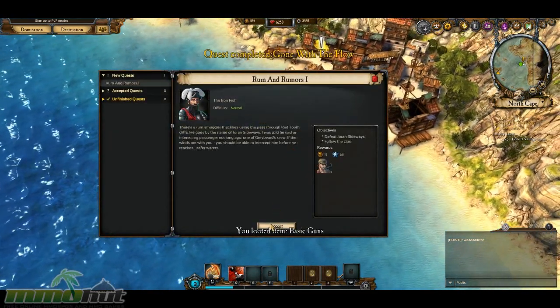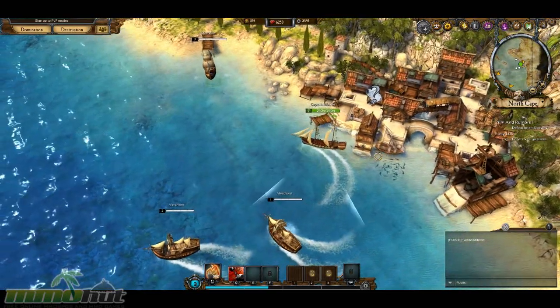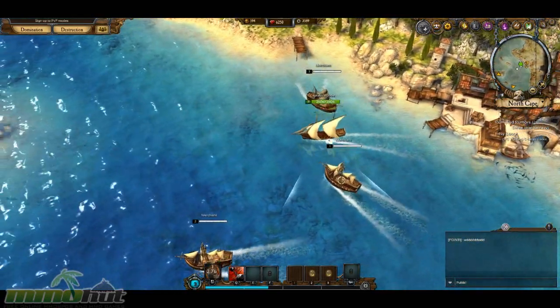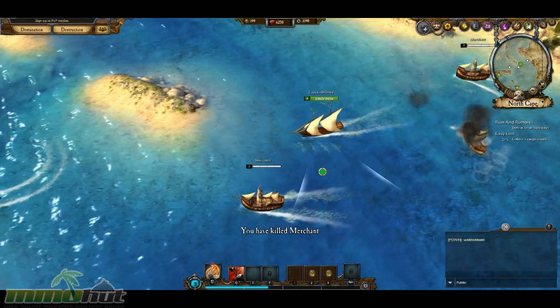Alright, we're gonna turn this quest in here. Gone with the Flow. Pick up a new quest — rum and rumors. Defeat Joran Sideways. I'm sure that's his name, it's gotta be his name.